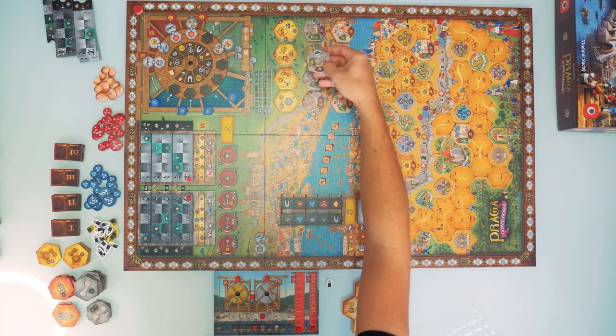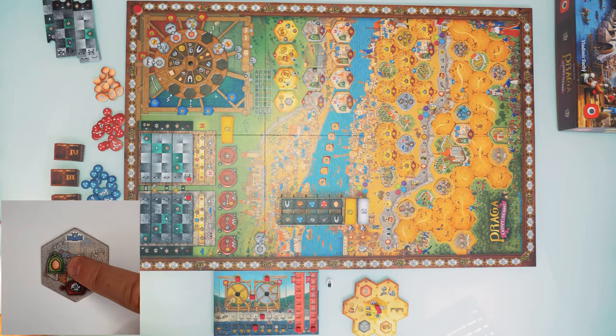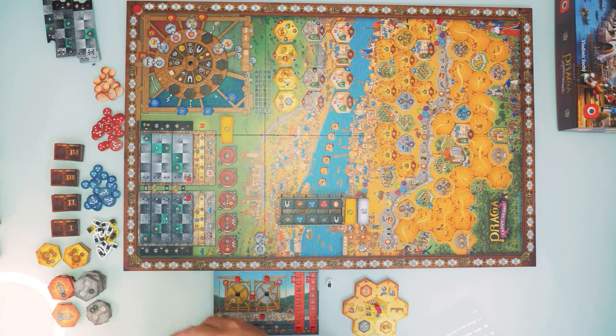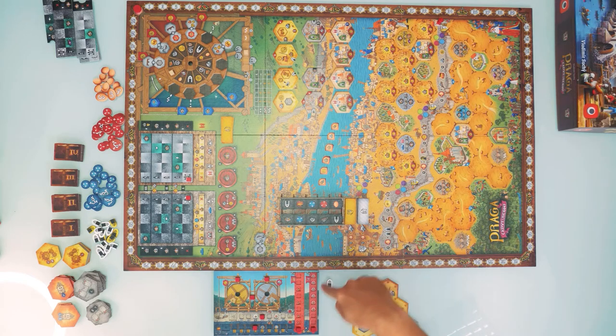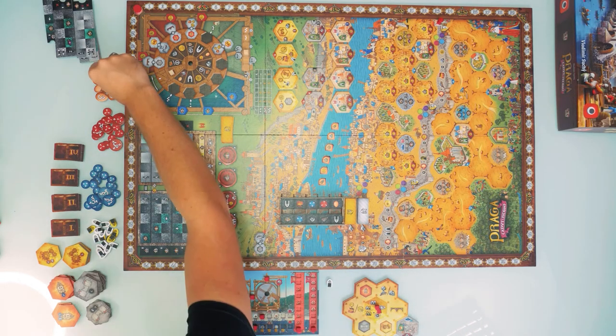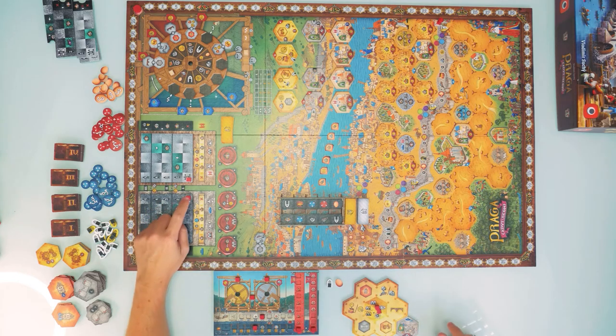Since I don't have the special action, I'm only able to take from the three normal wall pieces — not the special one. I take a wall piece costing two rocks that gives one egg and one movement on the university board. I pay two rocks, place the wall piece anywhere on the outside of my hexagonal player board, collect one egg, and take one horizontal movement on the university track.